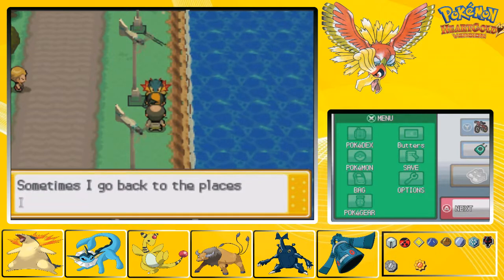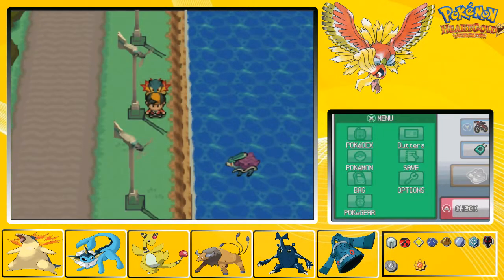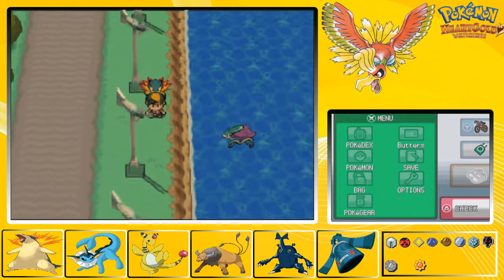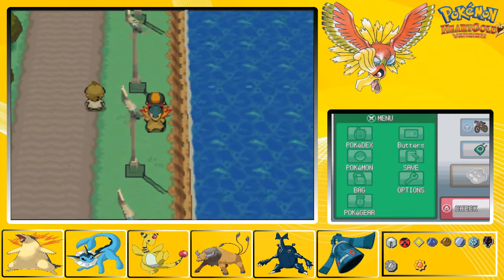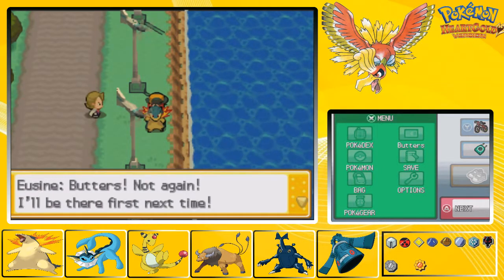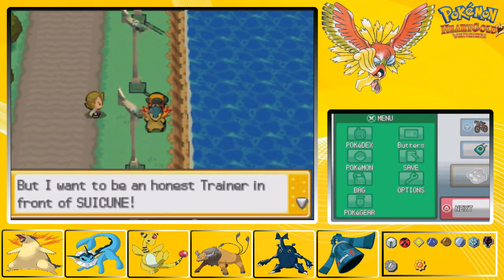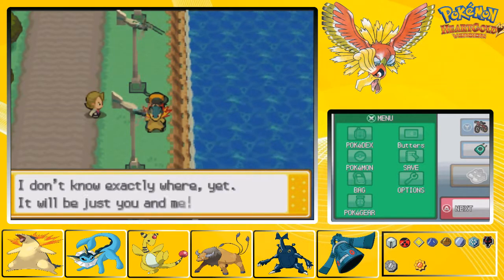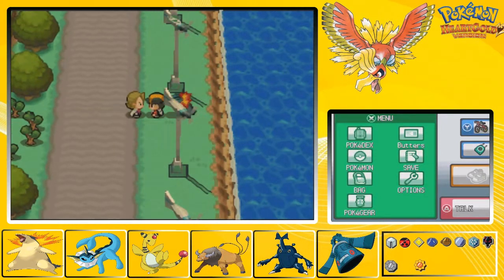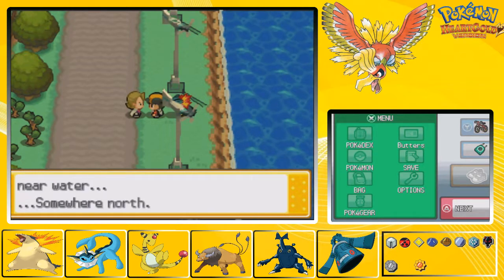I thought this was Cameron the Photographer. Level 42 Psyduck. I'm here for this - hi Suicune! Keep running away, I'll find you. And who else is right behind. I'll be there first next time. I'm starting to understand what Suicune is after - I'd like to keep that information to myself. Suicune prefers a hilly place near water somewhere north - I already know where that is.